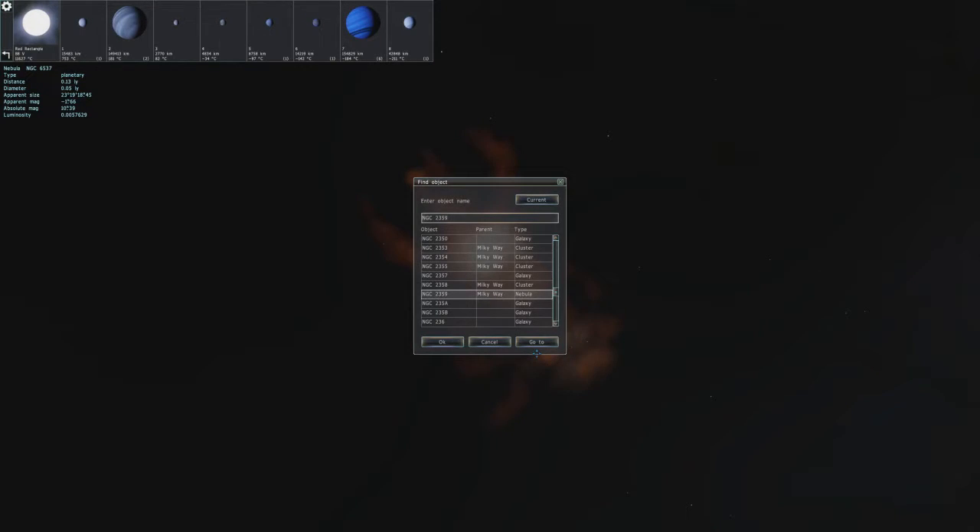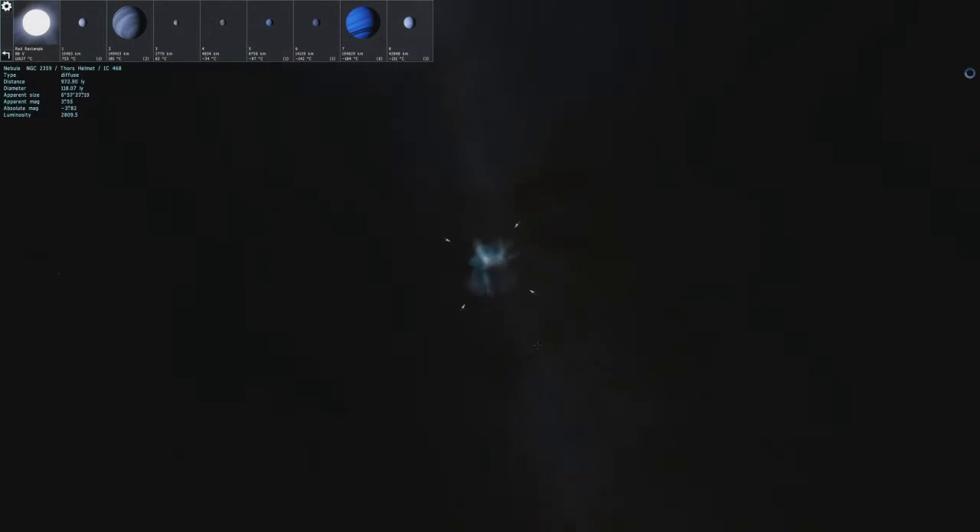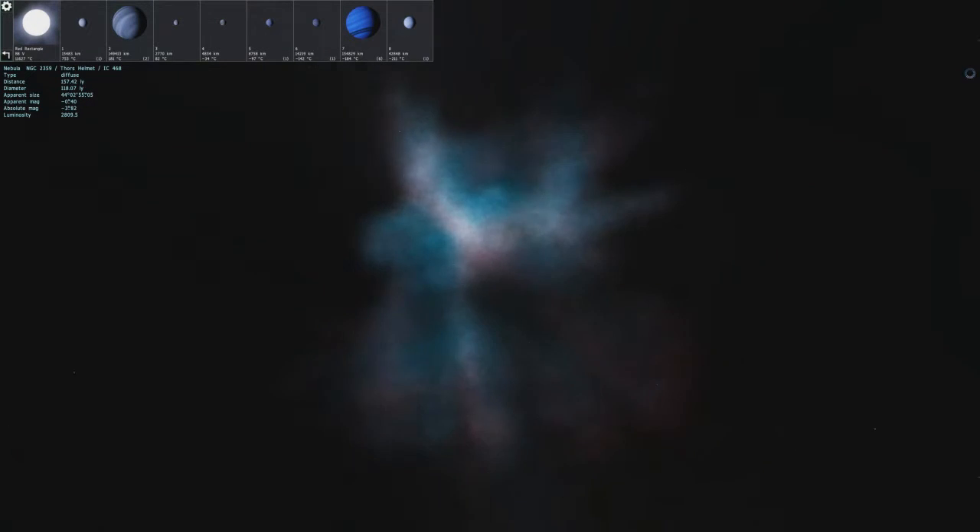Here we go to NGC 2359, which is also known as Thor's Helmet. Yeah, I can kind of see a helmet there. I'm not going to try to re-envision Thor's helmet in particular, but you got like the top of it here, some side skirt things hanging off so you don't actually get hit from the side, and what looks like two bullhorns or some type of horn sticking out of the top. So I can see how this can kind of resemble a helmet — that's actually really cool.